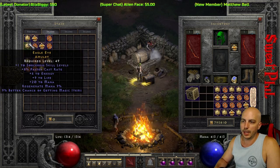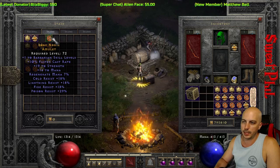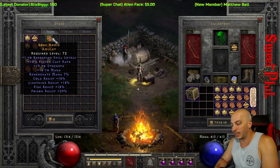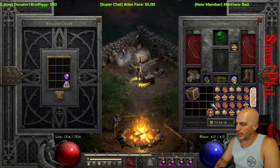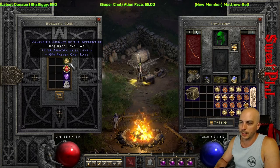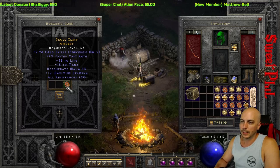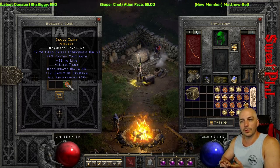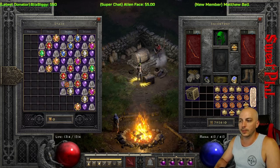We haven't got any barbarian ones yet — that's crazy. The best one is 110, 19 to strength, 18 all res — not bad if only it had the two skills. I'm not going to keep a magic one like that. If you're a cold sorceress — 38 to life, 20 to all res — that's not a bad one either.